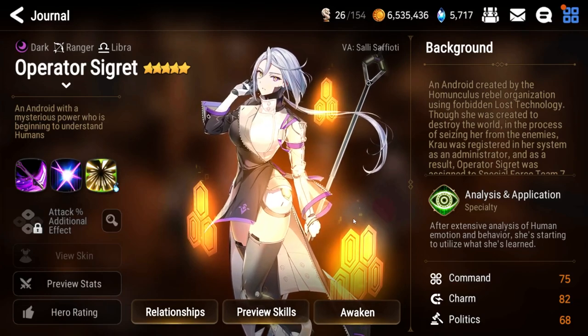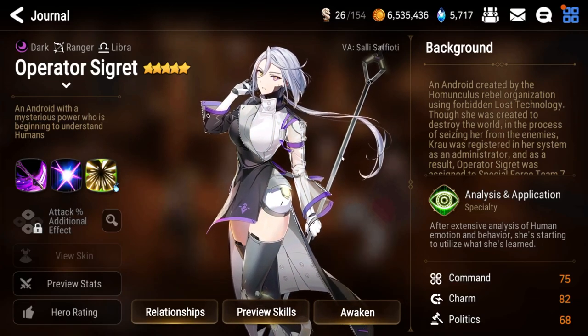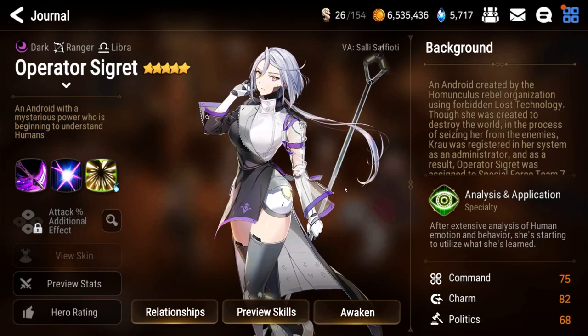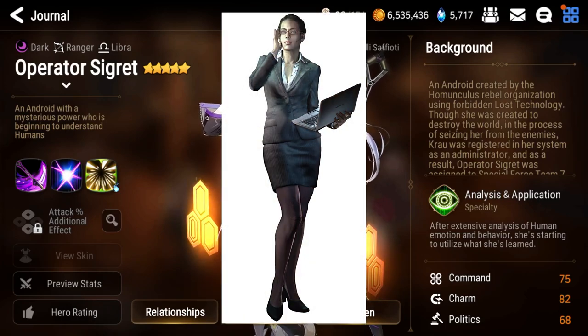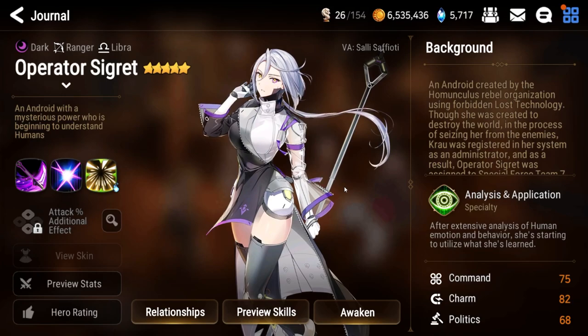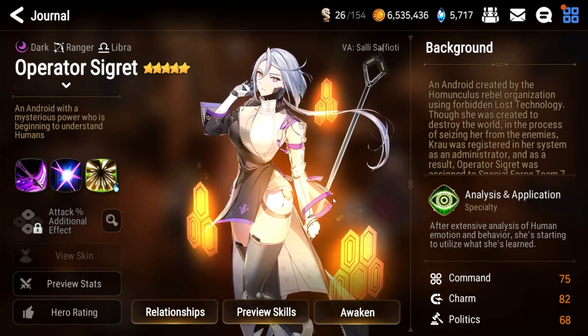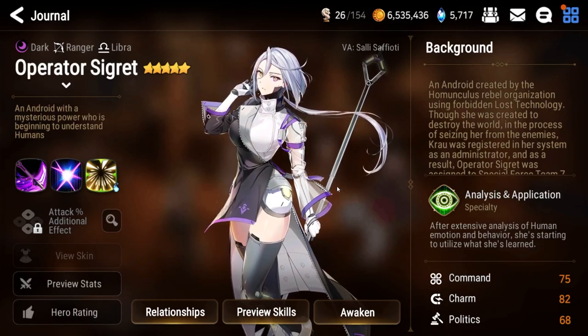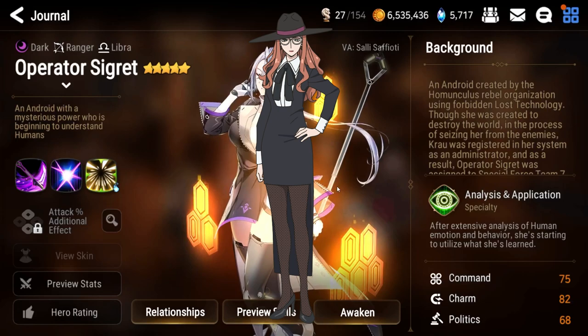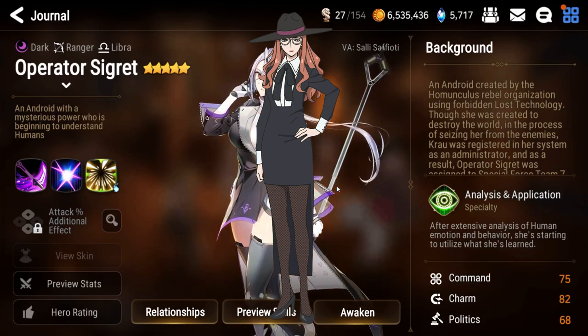As a bit of trivia before moving on to the skill section: in the English dub of Epic Seven, Segret as well as Operator Segret are voiced by Sally Safiotti, who you can hear as Leon S. Kennedy's main point of contact Hunnigan in the Resident Evil franchise, Hilda in Fire Emblem: Three Houses, and Mistral in Metal Gear Rising: Revengeance. In the Japanese dub, Segret and Operator Segret are voiced by Kaida Yuko, known as Ryomu Shime from Ikitosen, Isabella from The Promised Neverland, and Sylvia Sherwood from Spy x Family.